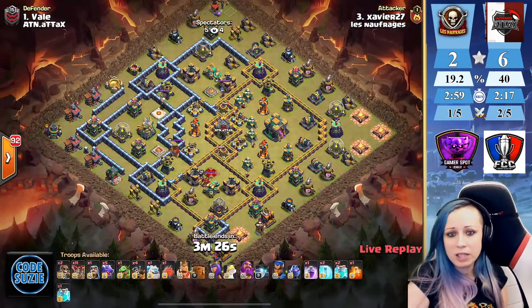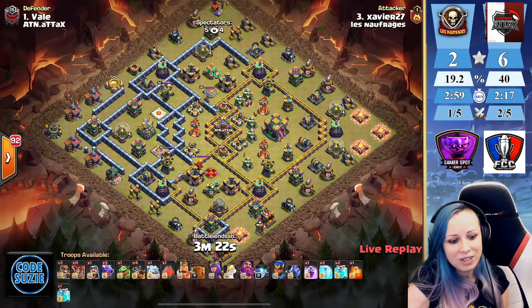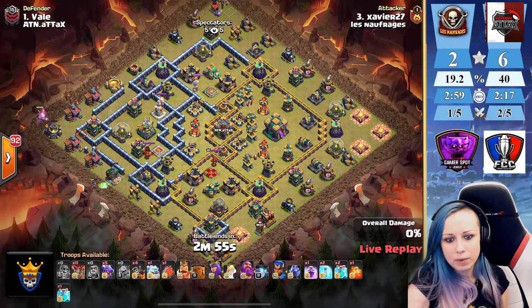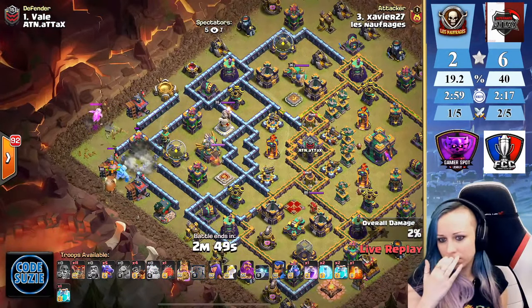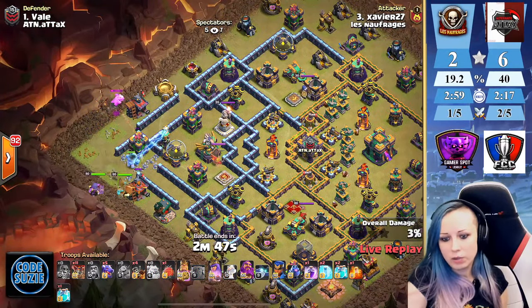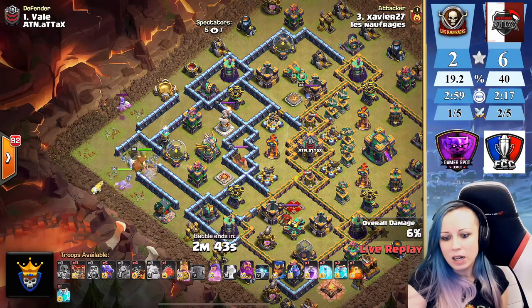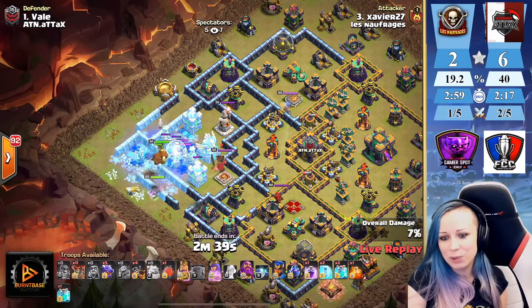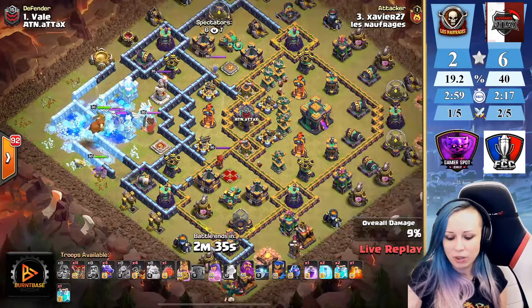Xavier is in — so this is their second hit. We have dragons here but we're gonna bring out three clone spells. Gonna clone some troops — I guess he's gonna try to clone over the tunnel because that one is a huge compartment and it makes sense.